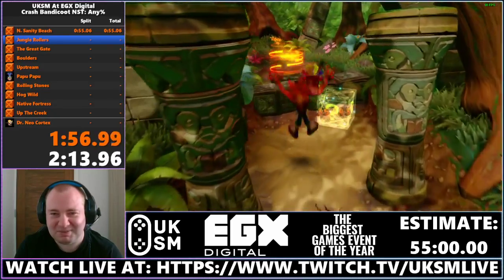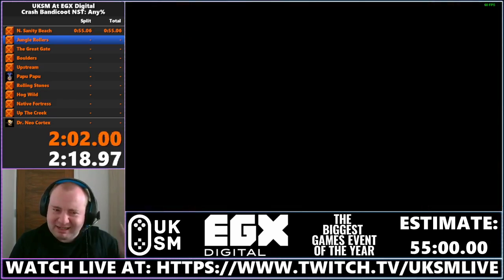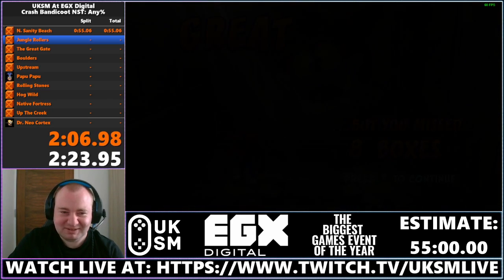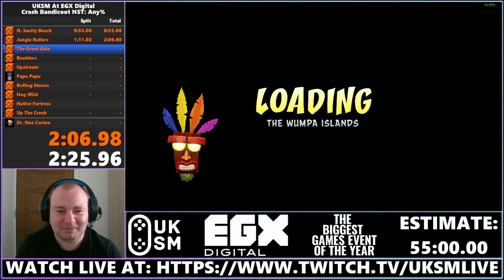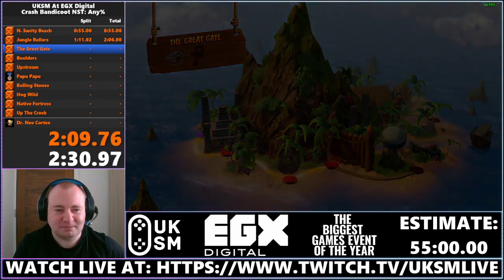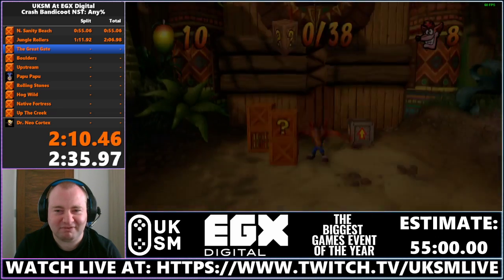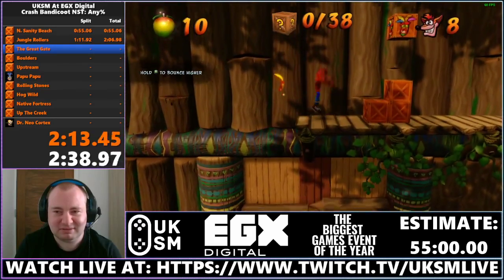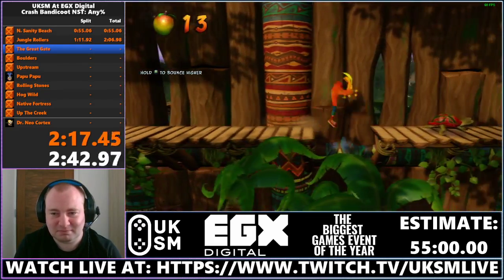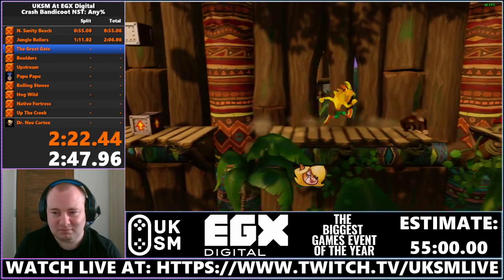I collected as many boxes as I could to spend less time on the results screen. As we said earlier, we want to collect as many boxes as possible because every box is about 0.15 to 0.2 seconds off the animation. When you break 20 boxes, that's about four seconds saved. The first three levels are very similar in using the mask form to get you through.